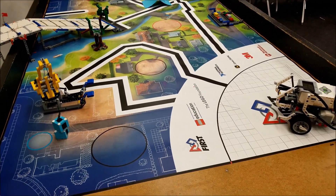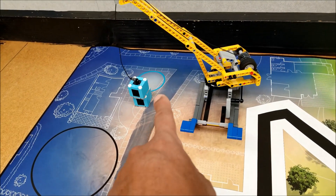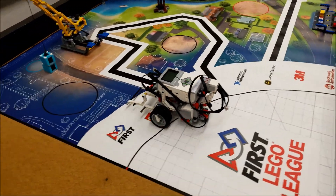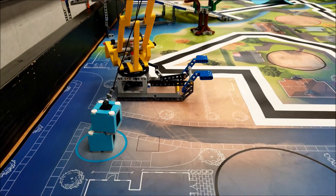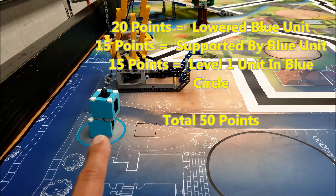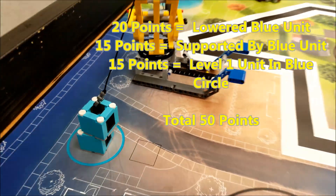Since we have these two blue units already stacked, we might as well go ahead and push them into the blue circle for an extra 15 points. So let's break down these points: 20 points for lowering the blue unit from the crane, 15 points for stacking it on top of the lower blue unit, and an extra 15 for having both of them inside the blue circle — that gives us 50 points total.